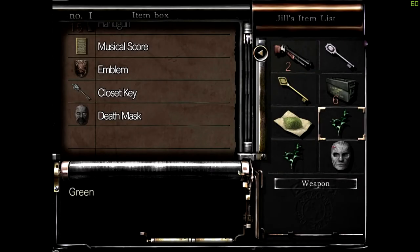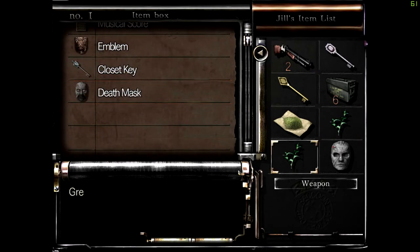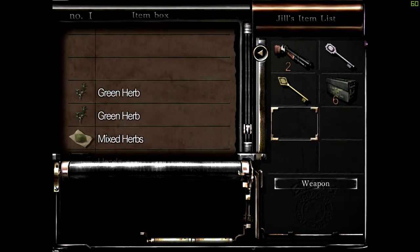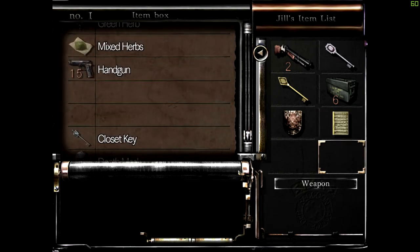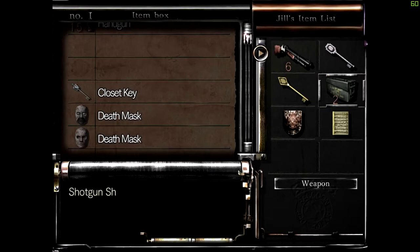Now let's empty out our herbs. Do we want the shotgun? We could take it. We've got two masks here — we're gonna have to remember that. Having some herbs here when the hunters break out could be beneficial. We've got six cartridges on us which should be enough to deal with most things.